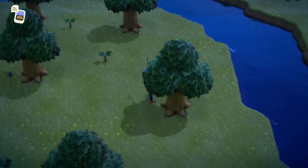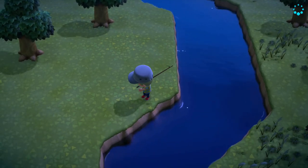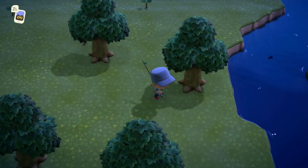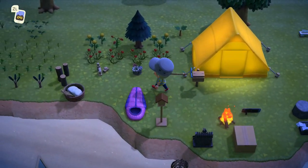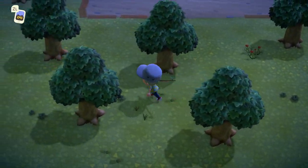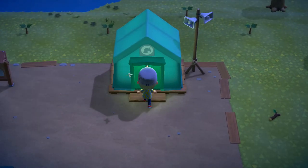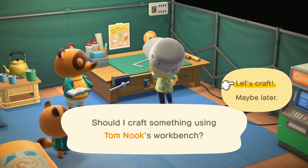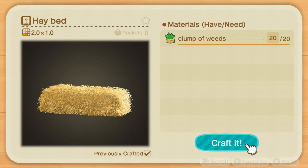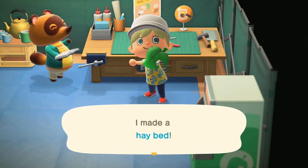So just try to collect. I got 13, 14, 15, 16, 17, 18 — I need two more — 19 and 20. I got 20 clumps of weeds. Clumps of weeds are everywhere so you can use them. If you buy the DIY Beginner recipe, you are able to make a hay bag. Just click this one, let's craft it. Boom, I made a hay bag!